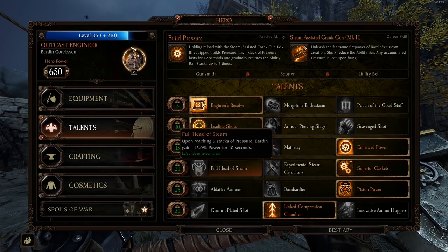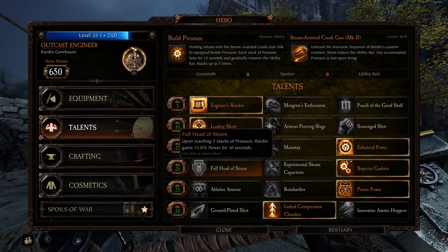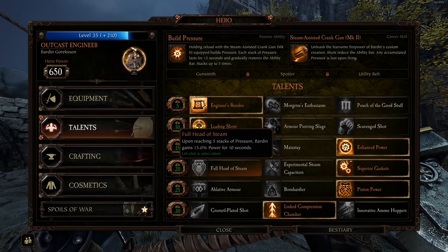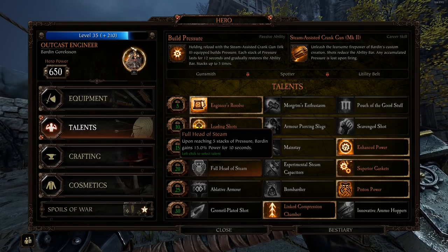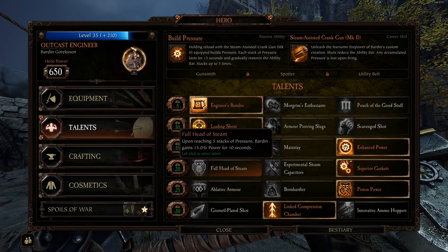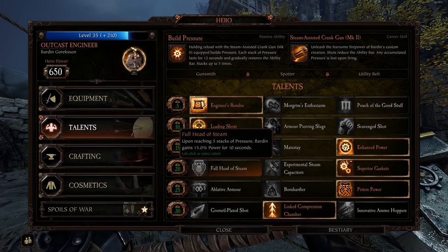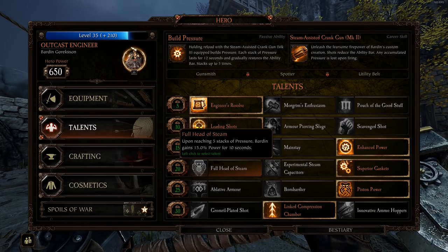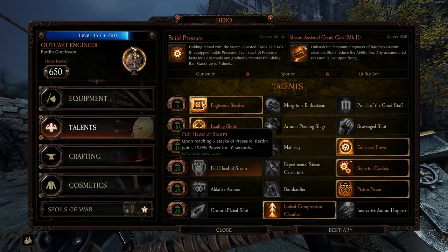Down here he's got Full Head of Steam — upon reaching 5 stacks of pressure, Bardin gains 15% power for 10 seconds. When I first read it, it caught my eye — that's pretty cool, you get more power when you get your 5 stacks. But after trying it out, I found it a bit exhausting and annoying to have to constantly crank to build back your ultimate. The power is nice and 10 seconds is pretty long, but I just didn't want to deal with it all the time. Not bad, but I found it annoying.